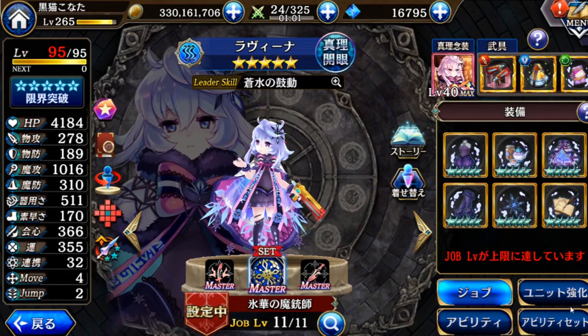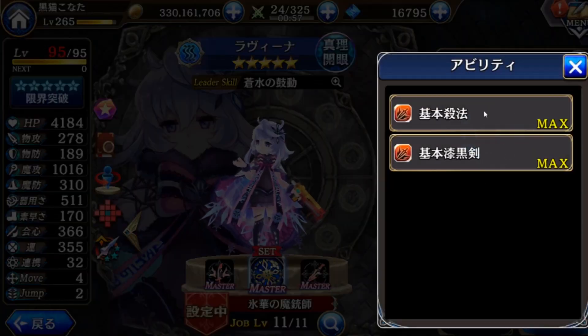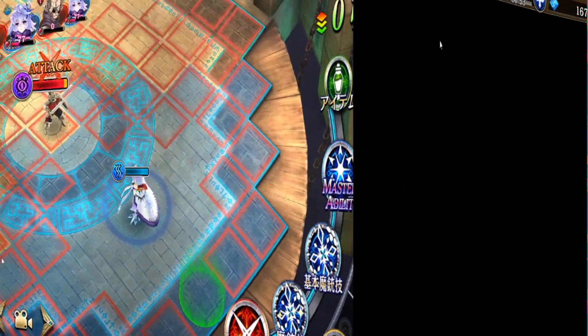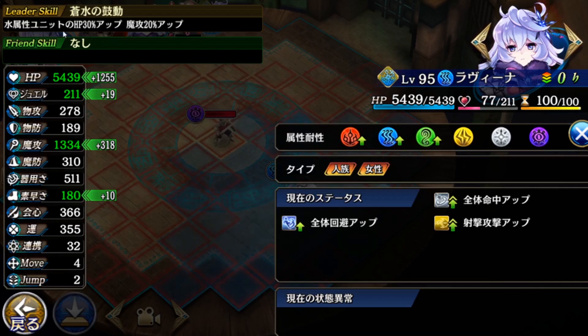Let's test her out and see how strong she is. I never mastered the third gate, so her leader skill is very low — at least like 30 and 20 — so the stats are not so high. Her defense is well, nothing much to say. Then speed is decent and she got the shooting attack up.